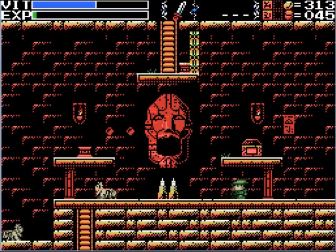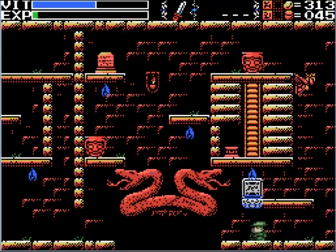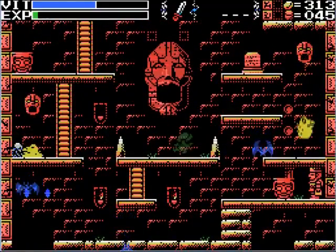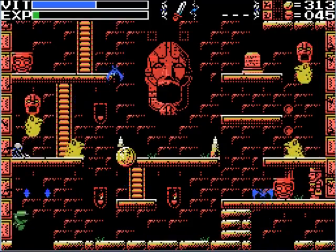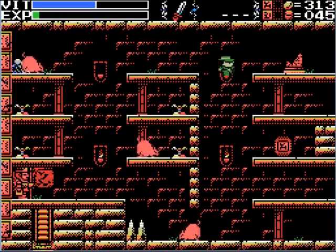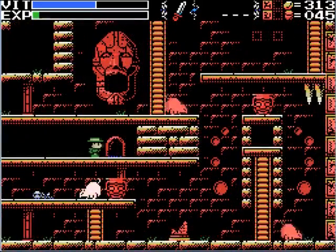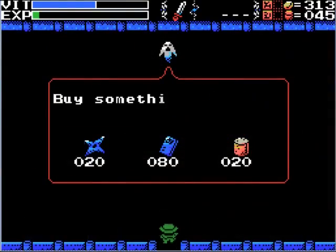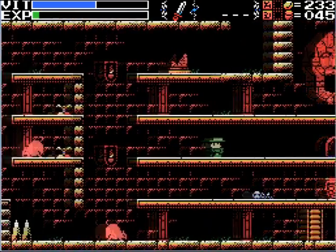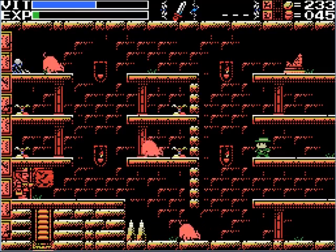First, we're going along my usual grinding path. We can use the Conception Seal on this mark right here, and that opens up a new shop to us where we can buy the Detector! This will make a beep beep sound whenever we enter a place with a hidden shop. Now we've done that.